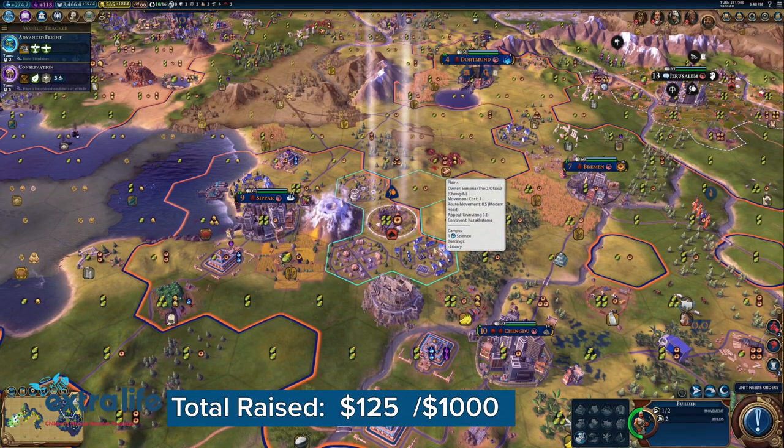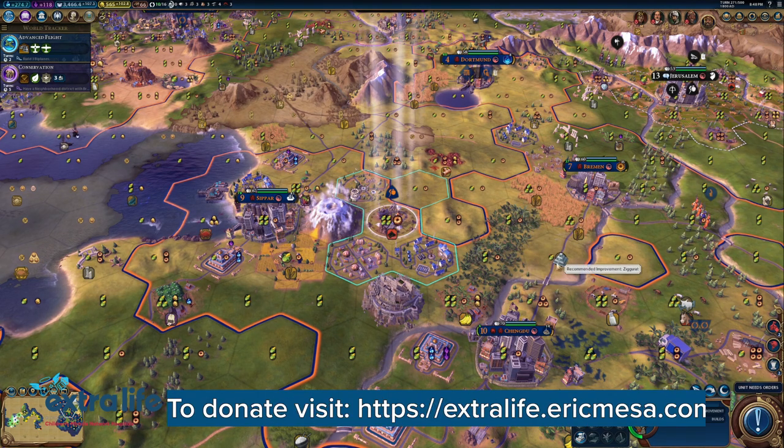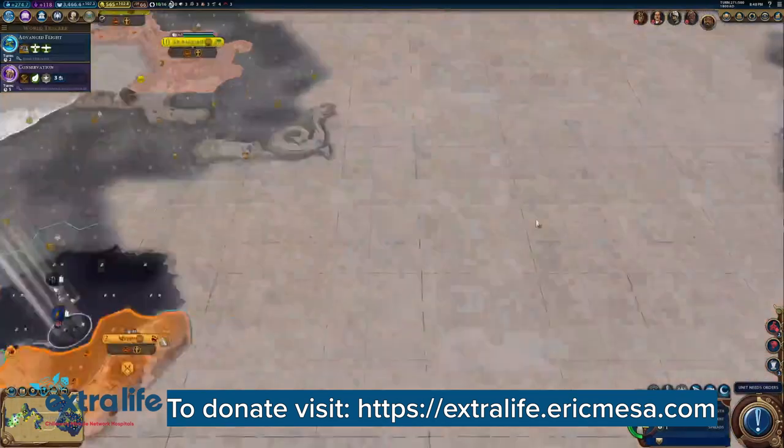Alright, this guy is here. He has two more builds. Might as well make a ziggurat there, and then maybe get some wheat afterwards.